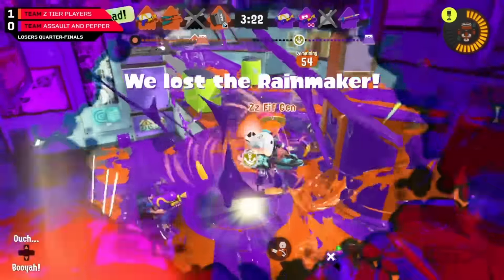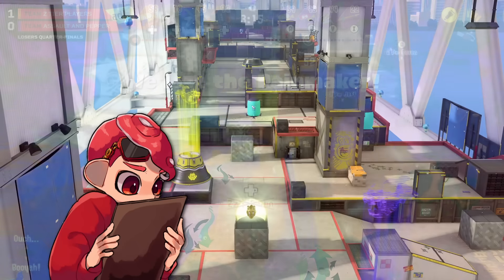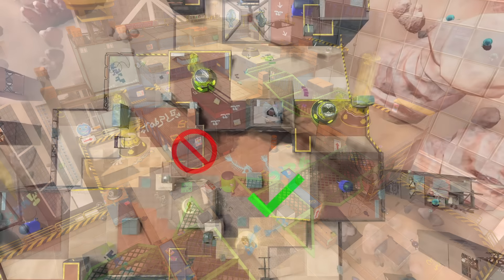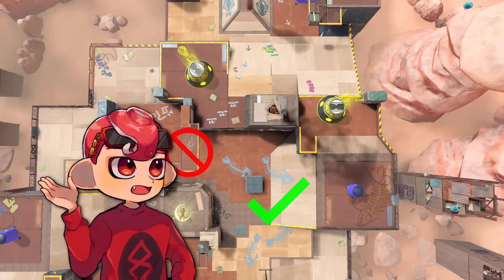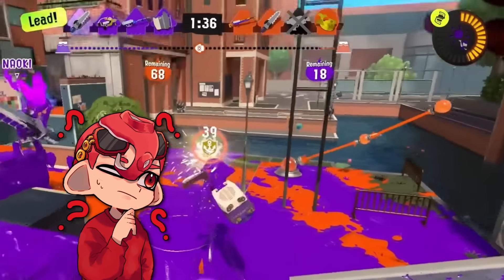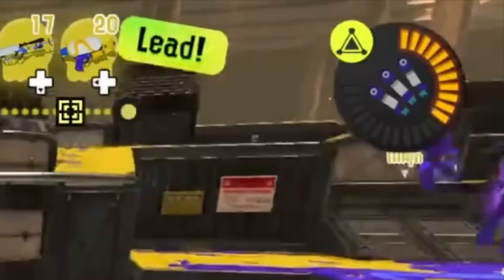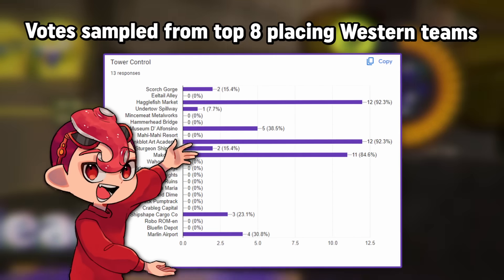Rainmaker I think is more understandable. This objective has always been about creative freedom with mixing up different paths, and the map design in this game does not let it happen. The checkpoint system only having one or two means there's pretty much always only one or two actual paths, often spread out very far, or one path that is just straight up so much worse that you almost never see it used. The flexibility of the objective is just not there, and on top of that it's the most prone to stalling. Tower Control is probably the closest to being good — it does have a special advantage problem, but that's not that big a deal, and with some of the new maps there is a possibility it gets a little better.